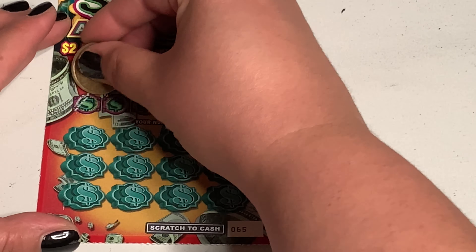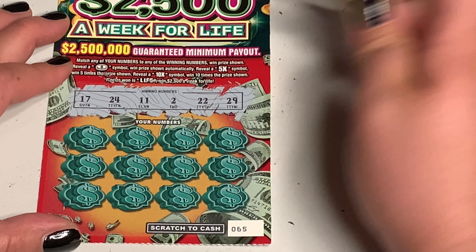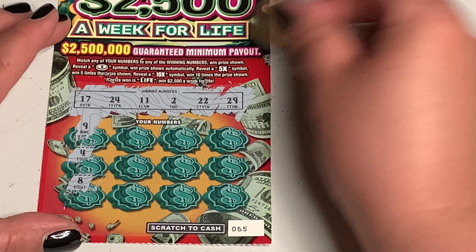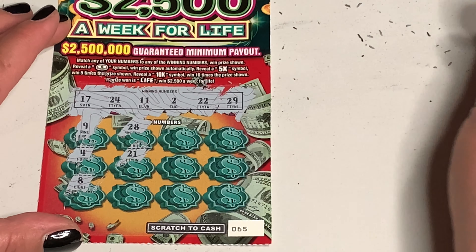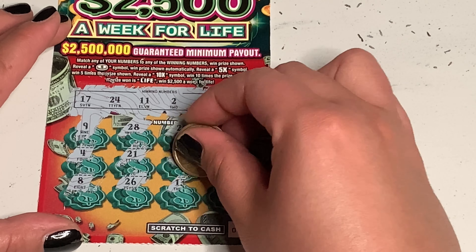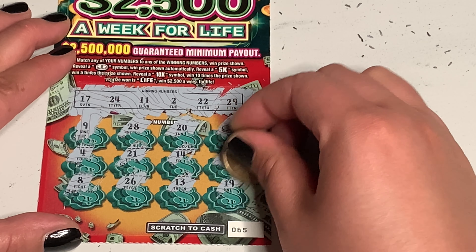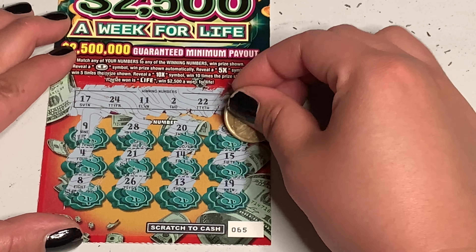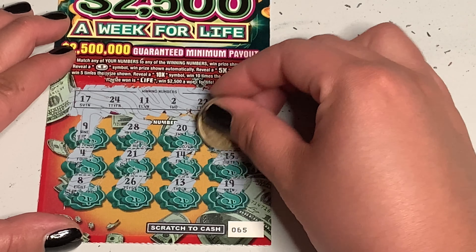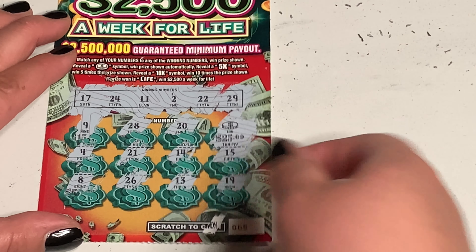Let's go in. Our numbers are 17, 24 — so much easier to scratch — 11, 2, 22, and 29. Scratching: 9, 4, 8, 28, 21, 26, 20, 14, 14, 13 — coin! We got a symbol! 15 and 19. I think that's the only match, and it's $25. That's a really good win! Wow, cool — I'll take it, that's awesome. Very cool. On the first one.